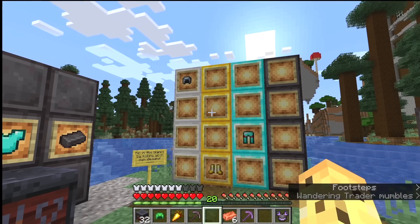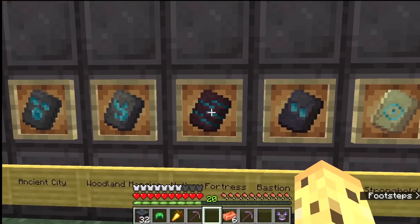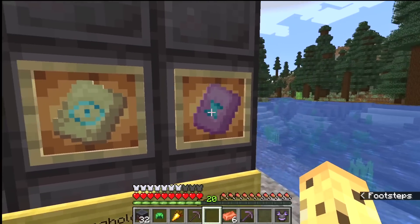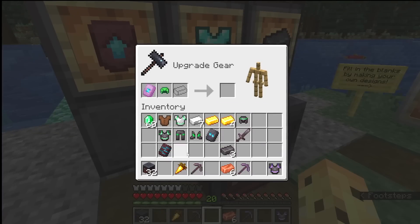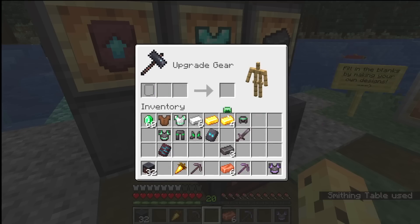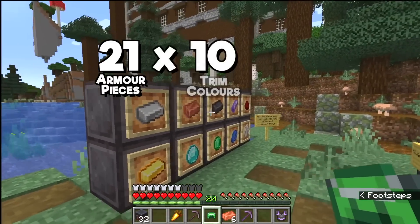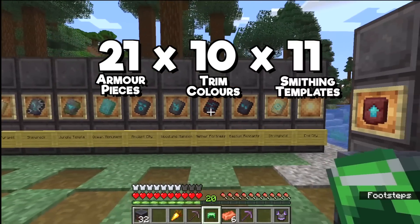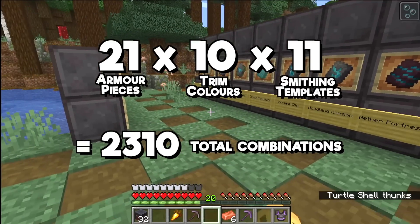That is 20 pieces of iron, plus - here's a fun one you might not have guessed - you can take your turtle helmet and add a trim to that as well. So 21 pieces of armor, 10 armor trims, and 11 ways to customize that - that is 2,310 separate ways to customize your armor, before talking about enchantments.